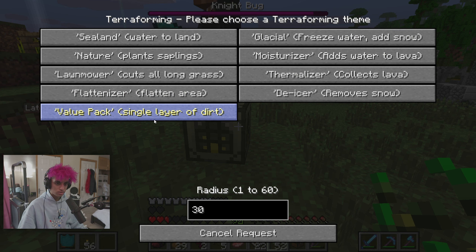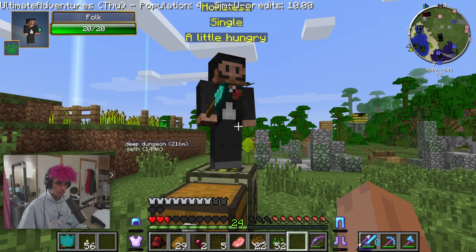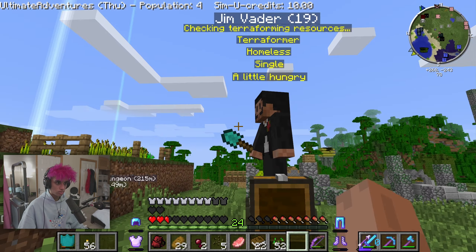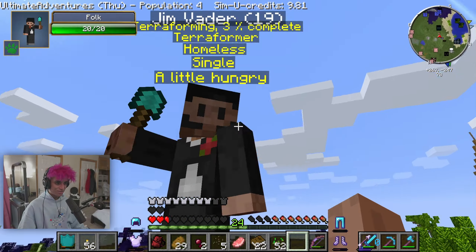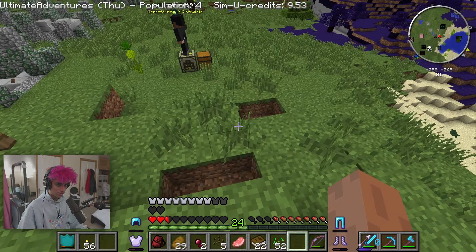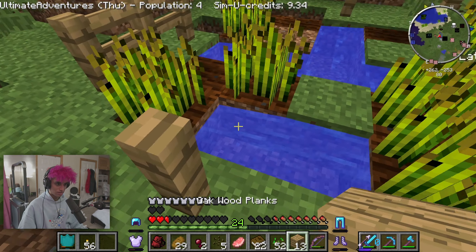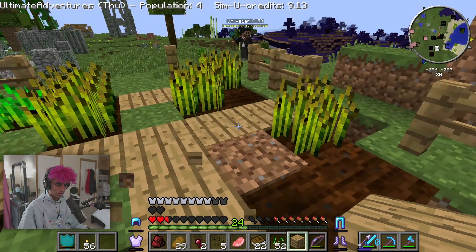Collects lava, adds water to lava, single layer of dirt, flattens area — I like the flattens area one. Flatten the area, place one chest — I did it! He's doing it! Oh my god, he's doing it — I have a friend! Jim Vader, you look creepy, but he's clearing out the area. Eventually this will be flat. The water is gonna mess everything up — I need to patch this up real quick. There we go, just patched it.